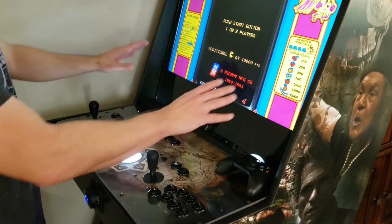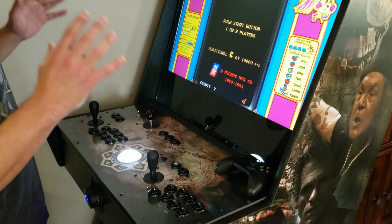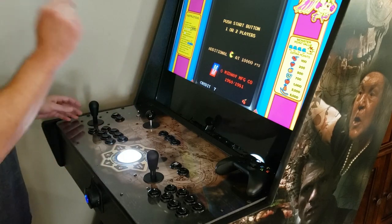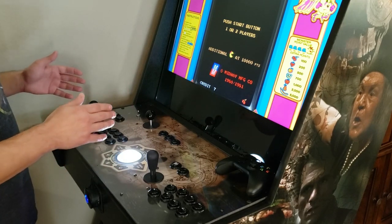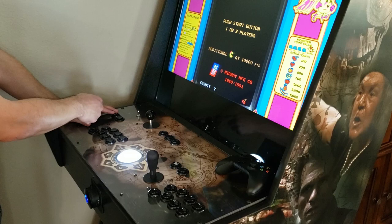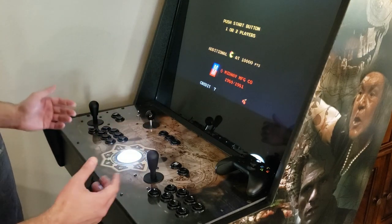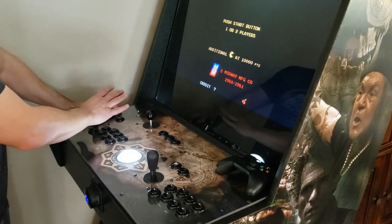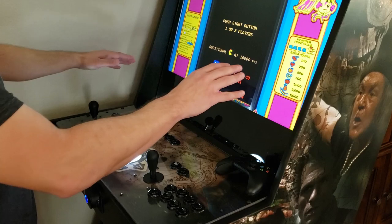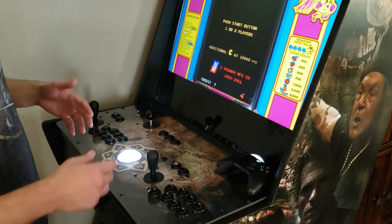Most arcade games come with a bezel — I love the bezel, it looks great and gives that retro feel from when we used to go to arcades. If you want to remove the bezel, hold Player 1 Start and push the Player 1 joystick up. Without the bezel it doesn't look as good, so I recommend keeping it. To put it back, hold Player 1 Start and push up again. Most games have a unique bezel, though some use a generic one.